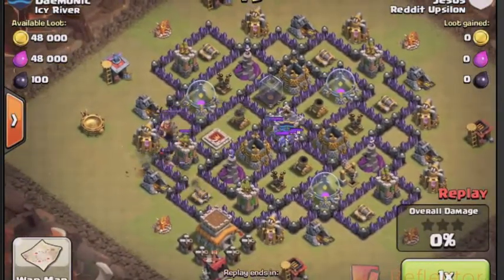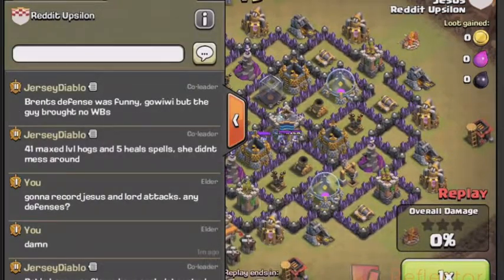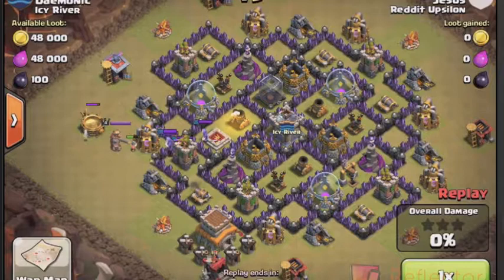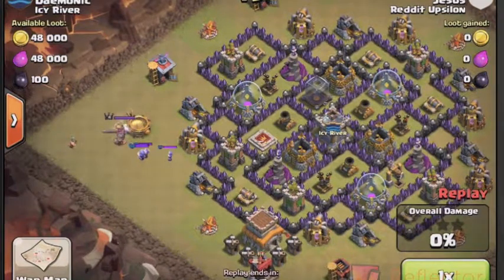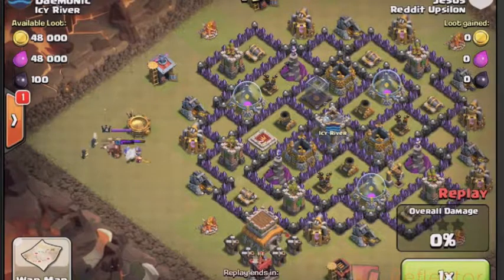First one here is Jesus attacking Demonic. Sorry about the pop-ups in the chat — I'm still new to the video thing. He's going to be using Hogs here and he does get 100%, to spoil the raid. First step was luring the clan castle, because having wizards in there will fry your Hogs to bacon real quick. He does a good job here of luring out the clan castle.